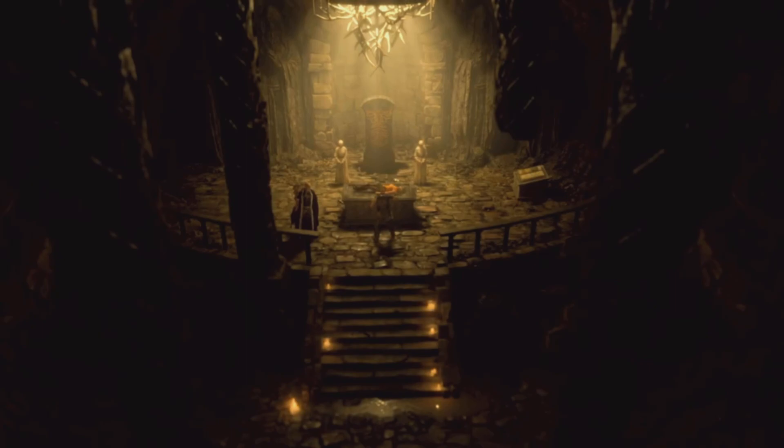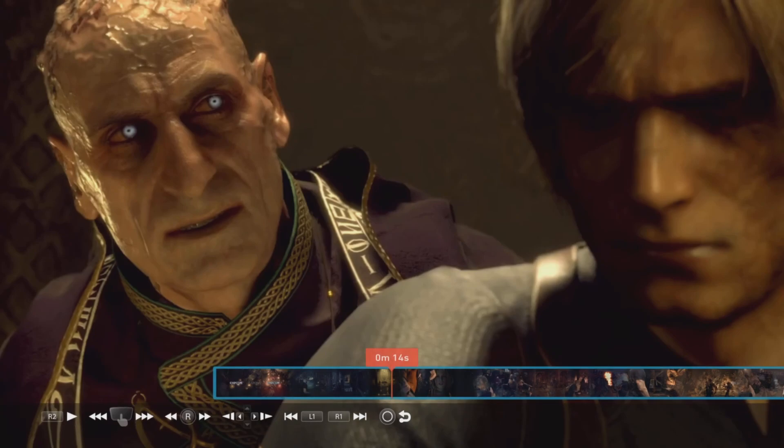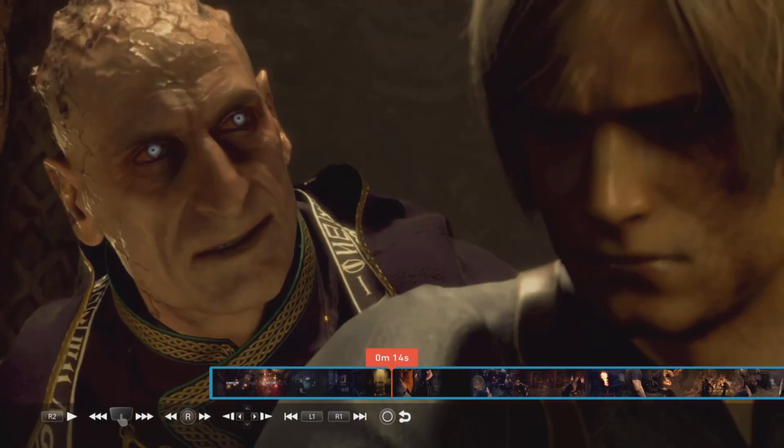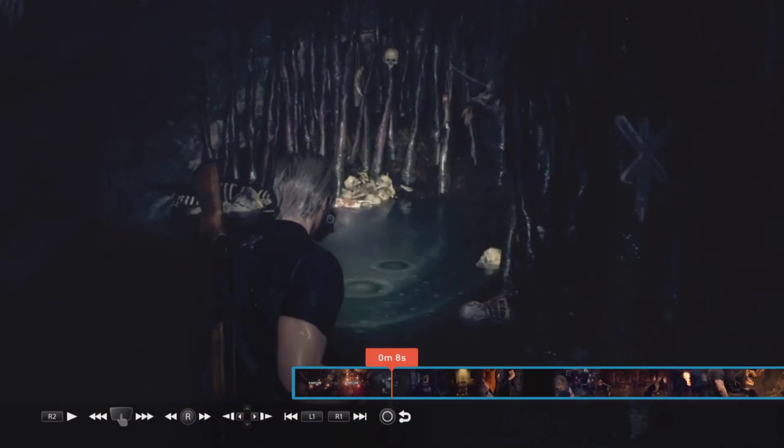I'm guessing what happens is Sadler is able to take control of Leon and Ashley — he gets Ashley to lay on the table while Leon is just paralyzed. And as you can see right here, it looks like Sadler's eyes are blue now. I don't remember his eyes being blue in the original version of Resident Evil 4. Also his head is deformed, and I'm guessing this means the Plaga has spread to his head, which is why it's deforming it. Maybe this is where the extremity of mutation will occur in his case.